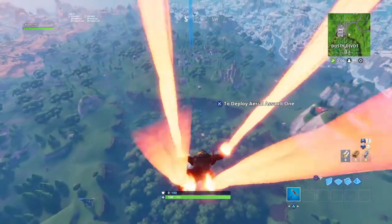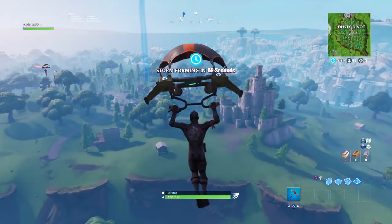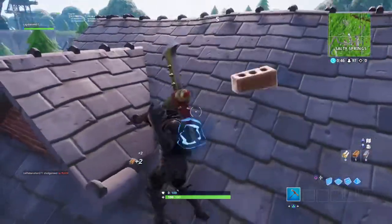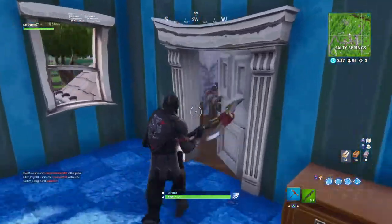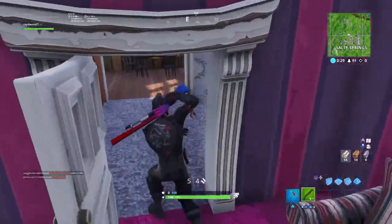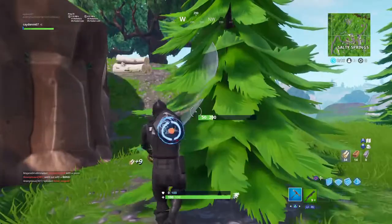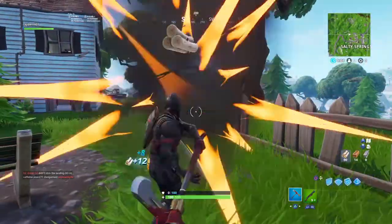The Black Knight back bling also goes well with multiple other outfits. I'm heading to the gray house to kill people before they get good guns. I don't have many mats but let's hope for the best. I need to hold onto them in case I need to build a quick wall with a pump shotgun.